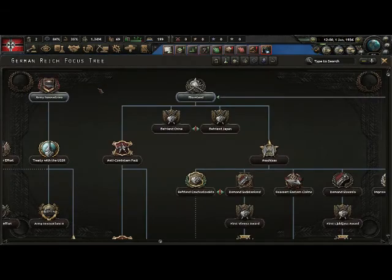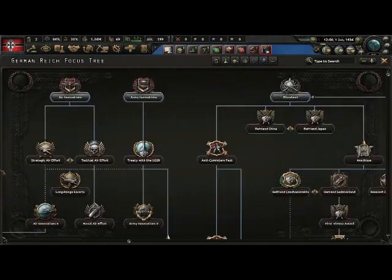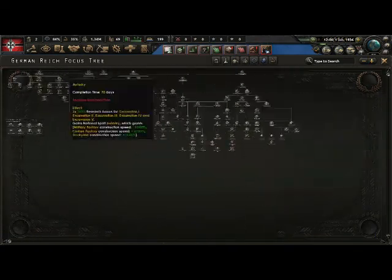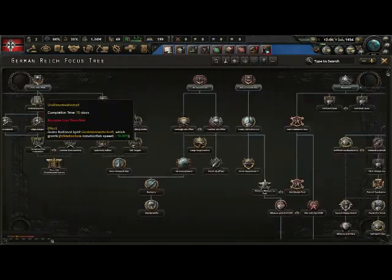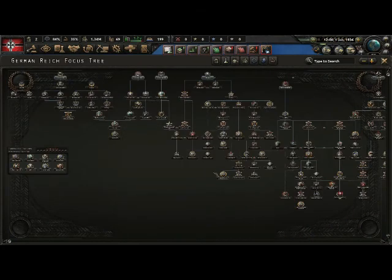Then you scroll and you come here to see this big thing. If you scroll out you can see it better — and you're like, oh my god, what do these do? Well, this is pretty simple. It's pretty simple to categorize as Germany. This is what is called the National Focus. And there are different sections to this.